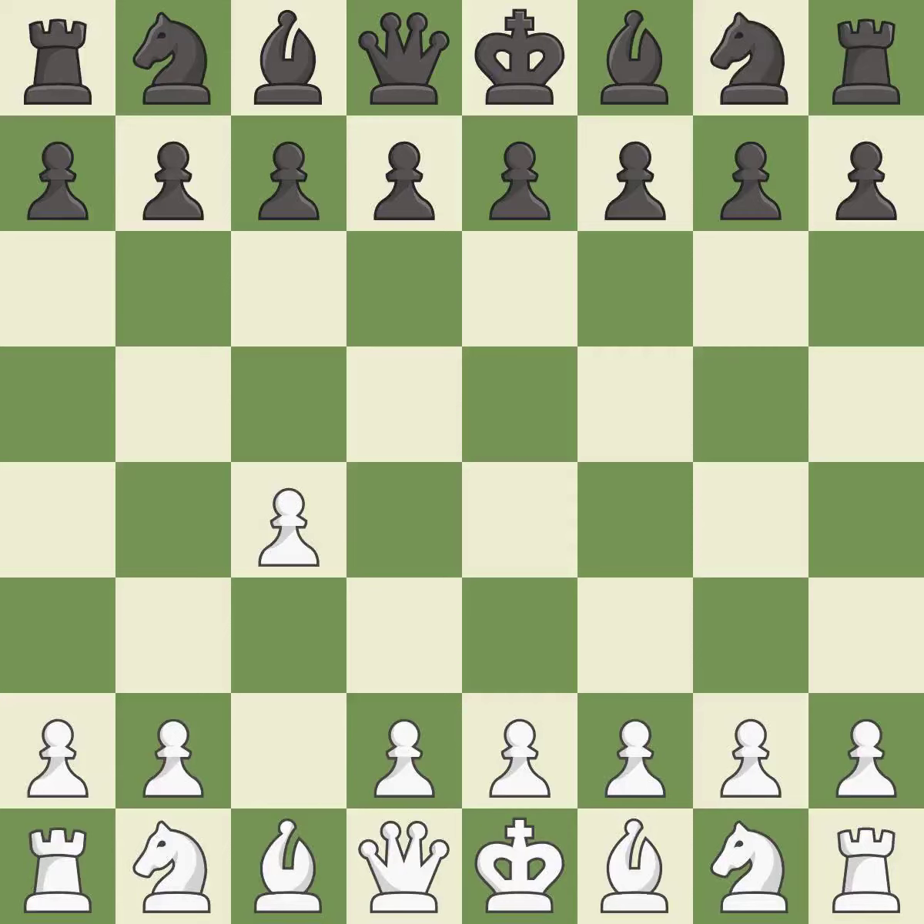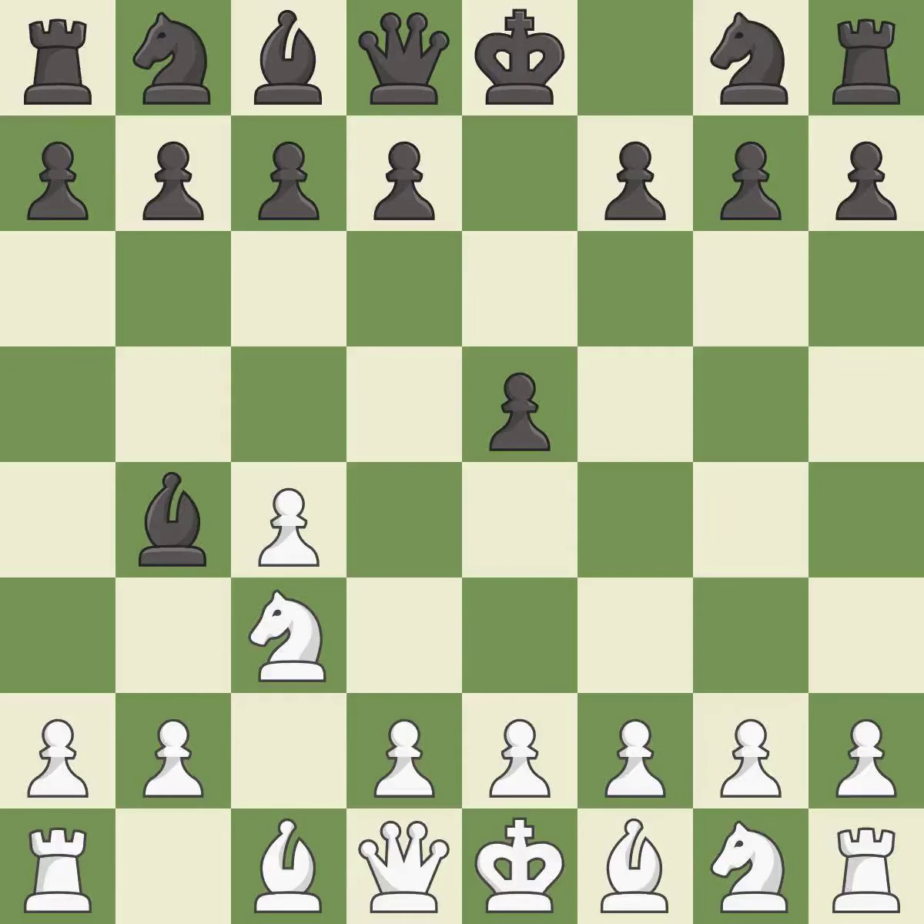The English is a more patient opening where white plays c4 to control the d5 square without committing a central pawn. e5 controls the d4 and f4 squares and allows the queen and dark-squared bishop to develop. c3 attacks the d5 square and starts the fight for the e4 square. Bb4 develops the bishop and attacks the knight on c3.